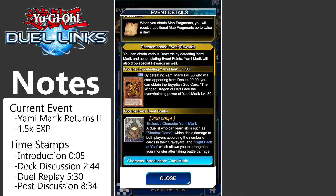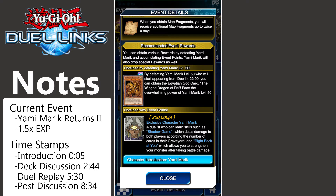If we scroll down in the event details, it shows us that we can actually obtain the Winged Dragon of Ra by defeating Yami Marik's level 50 version starting from December 14th at 10 o'clock. So on the 14th you should be able to get a copy of it, and it looks like it's going to be a Prismatic copy, which is pretty crazy.